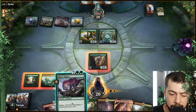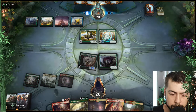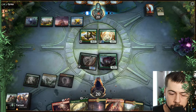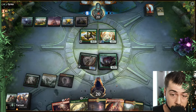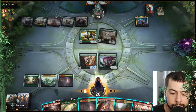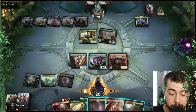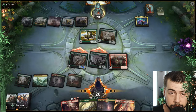We'll see if they brought in any sort of counters. Nothing for creatures, but they might have something for the sweeper. See how tapped out they are — we might just go Anger of the Gods next turn. Prismatic Bridge, very interesting. I say we just go Huntmaster, Stomping Ground, and pressure him that way. Get a hasty Carnage Tyrant next turn.